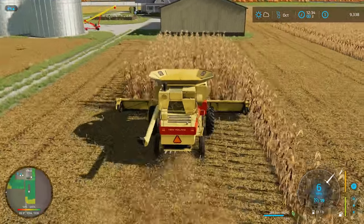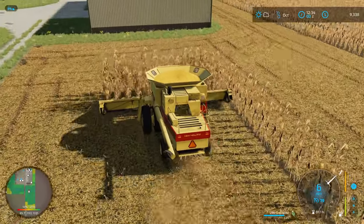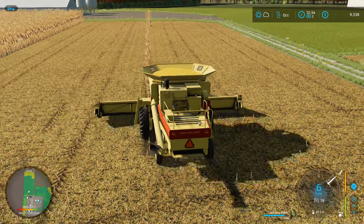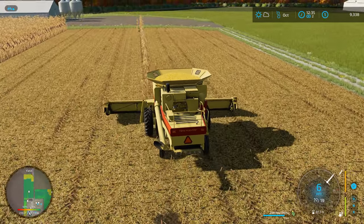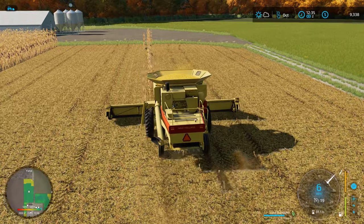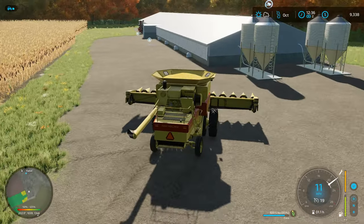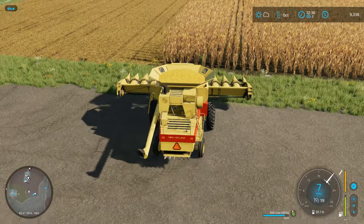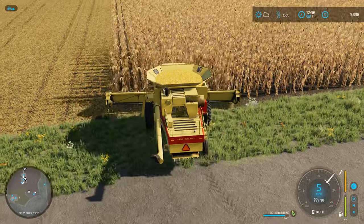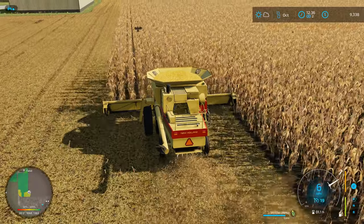We've got a single straggler row here, so this field — I probably should have been one row over the whole length and wouldn't have had this leftover. That's all right, we'll pick it up and it'll put us in the right position heading back down with the pipe on the right side. I'll go grab the grain cart and start unloading on-the-go. With all the feed going into the hog barn, I'm really curious to run the math on how profitable this setup is going to be.